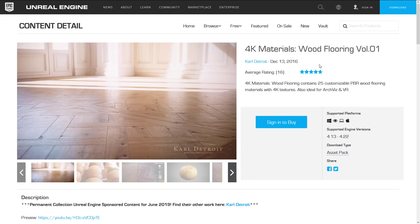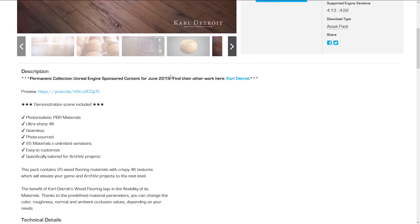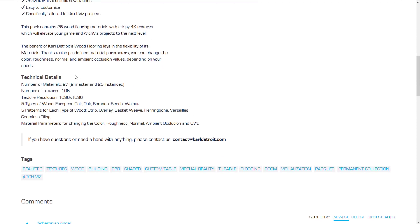Now we are into the free stuff. This means it's available for you forever — no time limit. This will be in the marketplace as free for the rest of eternity, or until Unreal changes their mind. So we have the 4K Materials Wood Flooring Volume 1, containing 25 customizable PBR — Physically Based Rendering — wood flooring materials with 4K textures, also ideal for ArchViz and VR. You've got a whole ton of controllable real-world flooring, photos sourced from the real world: 25 materials, seamless, ultra-sharp 4K, photo-realistic PBR, easy to customize, specifically tailored towards architectural visualization. We get 27 materials total (2 master, 25 instances), 106 textures all 4K, 5 types of wood: European oak, oak, bamboo, beech, and walnut. Five patterns for each: Strip Overlay, Basket Weave, Herringbone, Versailles, and Seamless Tiling.